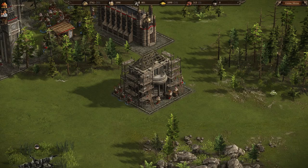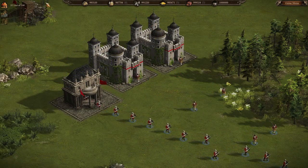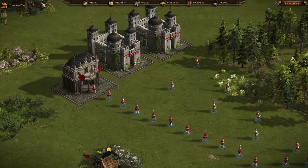Instead of producing two types of units in the barracks, use the Diplomatic Center to complement your infantry. For example, when making Musketeers, make Round Shears. When making Pikemen, make Grenadiers and Dragoons.